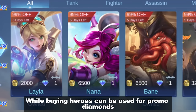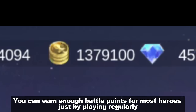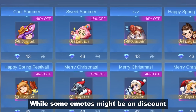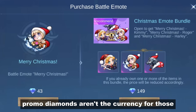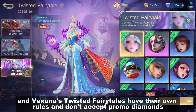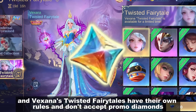While buying heroes can be done with promo diamonds, it's really not the best strategy — you can earn enough battle points for most heroes just by playing. Regular emotes and draw events are also not covered. Specific draw events like the Grand Collection and Vexana's Twisted Fairy Tales have their own rules and don't accept promo diamonds.